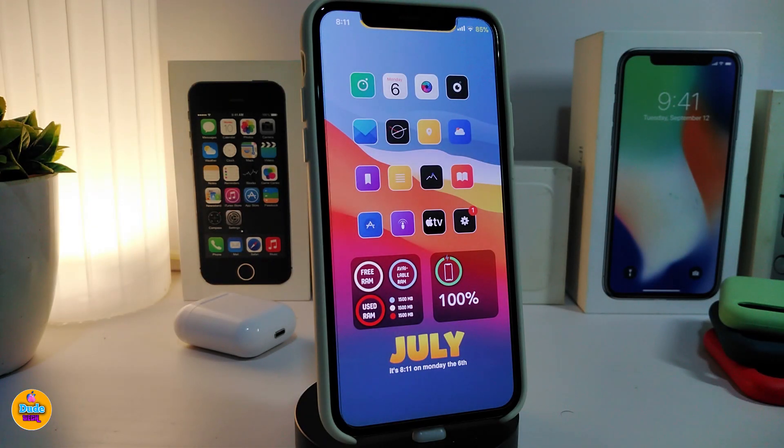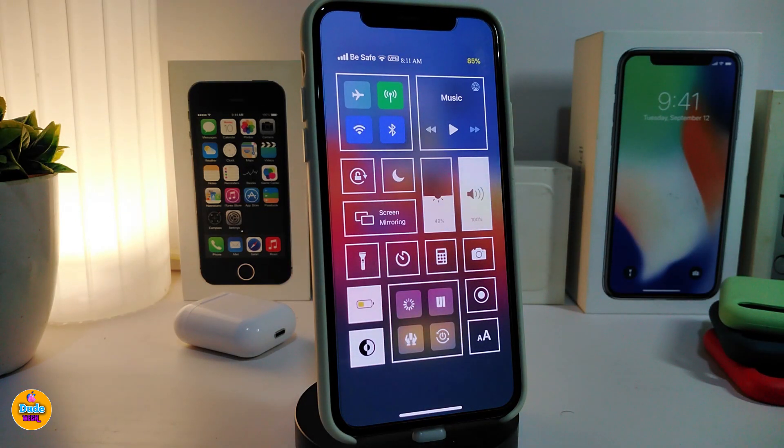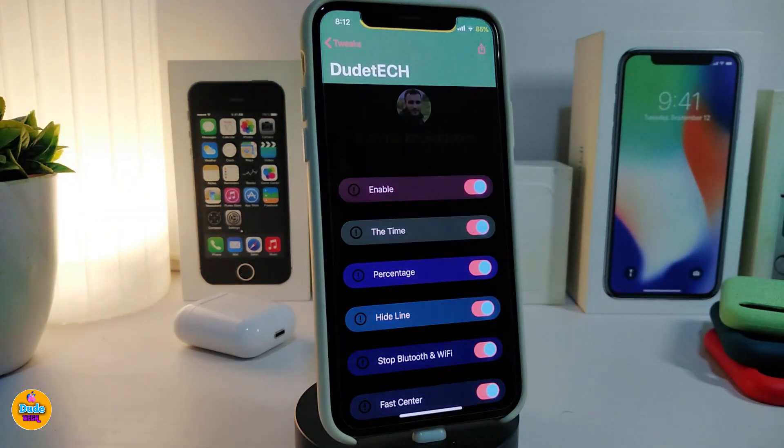Number one on my list is CC Square — this is for your Control Center. Let me show you what I mean. After you download the tweak, your CC will look just like a square, as you can see right now. This is what your Control Center looks like after you install the tweak on your iPhone.